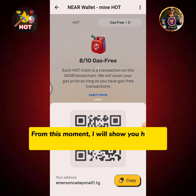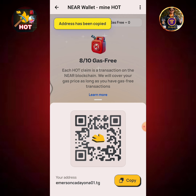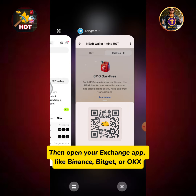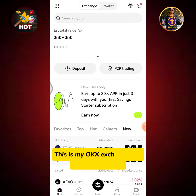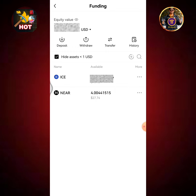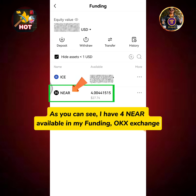From this moment, I will show you how to deposit NEAR coins on my NEAR wallet. Tap the copy button to copy your wallet address. Then open your exchange app like Binance, BitGet, or OKEx. This is my OKEx Exchange app. Tap the assets icon. As you can see, I have 4 NEAR available in my funding on OKEx Exchange.